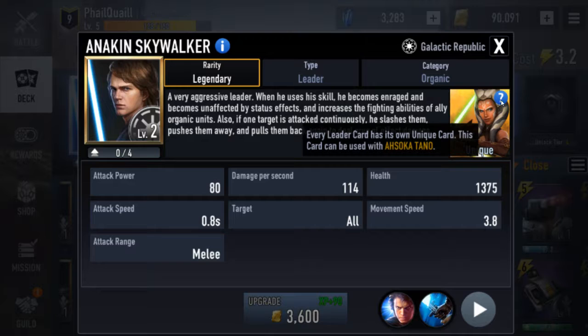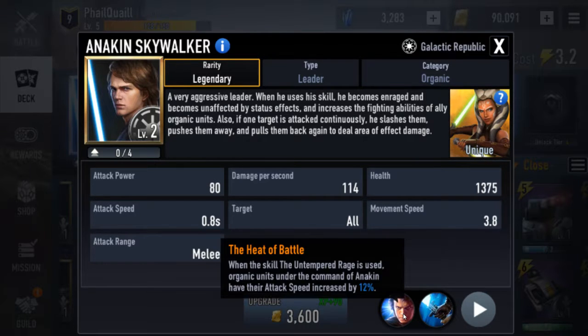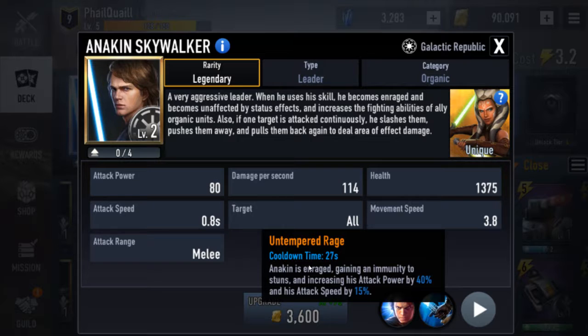Anakin has Ahsoka Tano as his unique. At level two he's got decent health and decent damage, and move speed's not too bad. His passive is: whenever he uses a skill, all organic units get 12% increased attack speed — so it's a mini Thrawn ability. His skill is on a 20-to-27-second cooldown: he gains immunity to stuns, increases attack power by 40%, and his attack speed by 15%. Basically he goes full hulk mode.